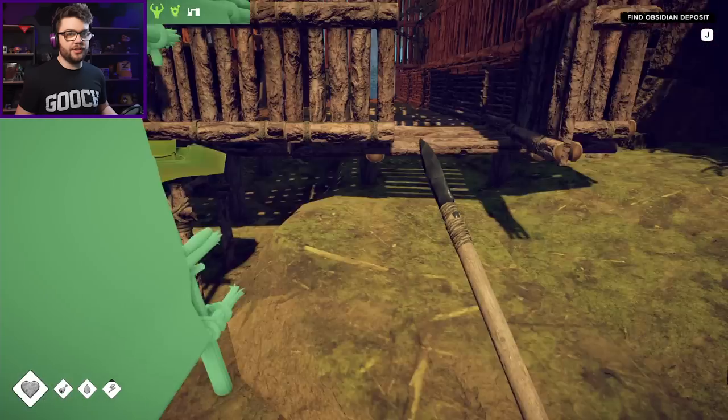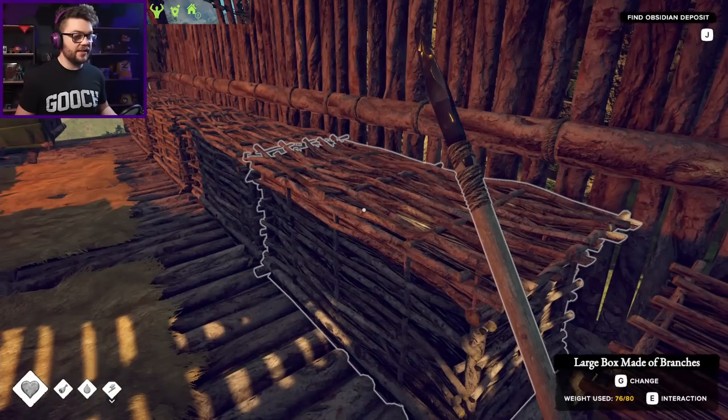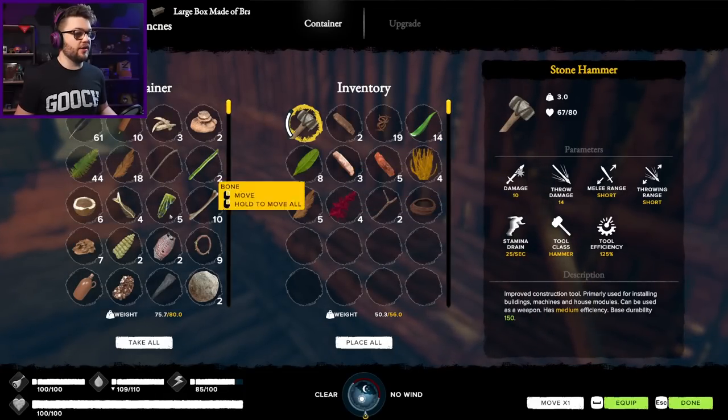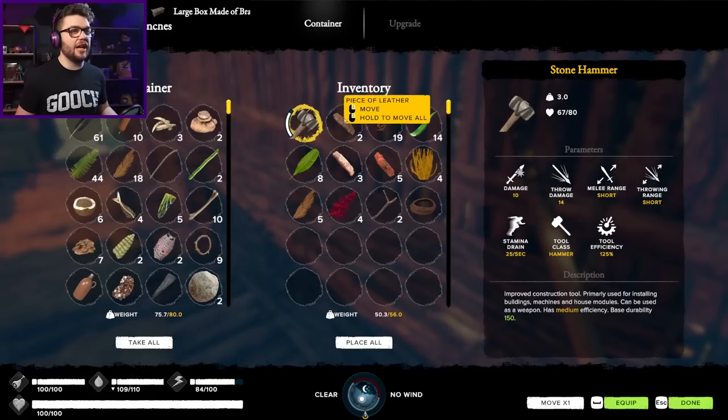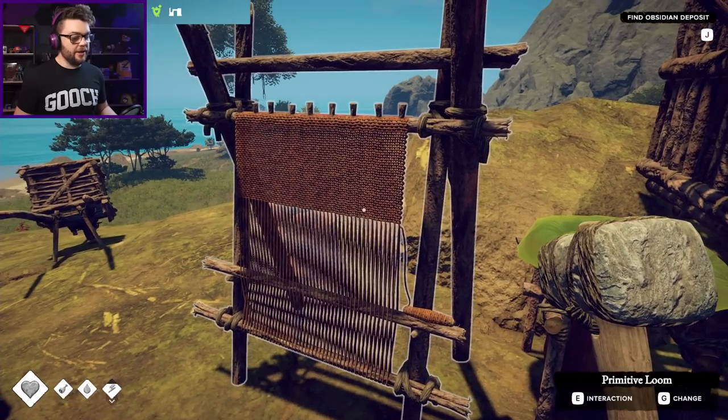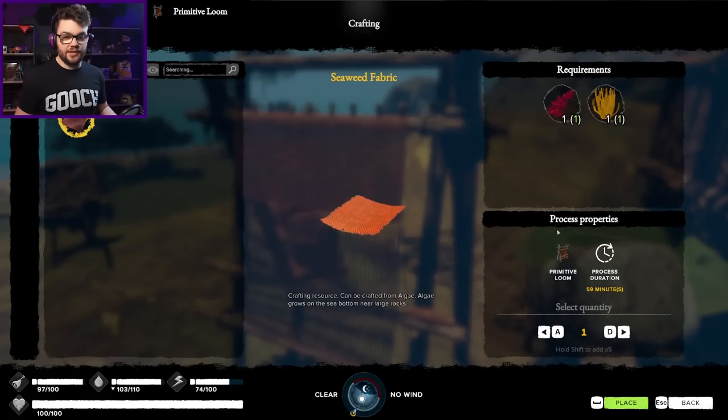The loom needs liana ropes, strong branches, and long sticks. I should have most of that stuff here somewhere. Container left, pockets right - pay attention, please, stop getting distracted. Primitive loom up and going. So I need to make myself some thread.